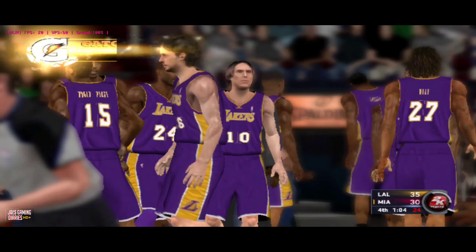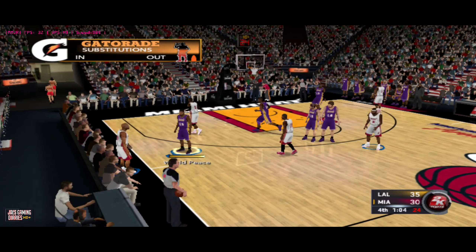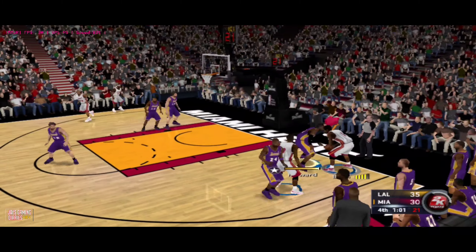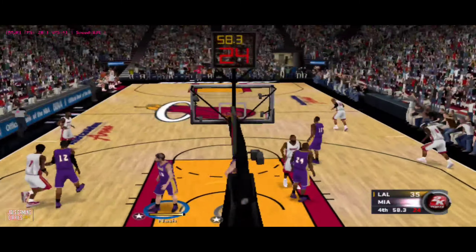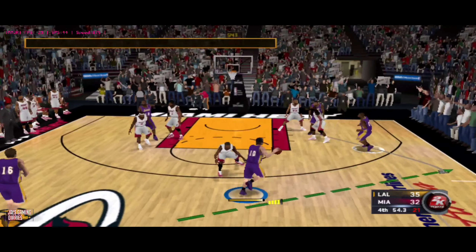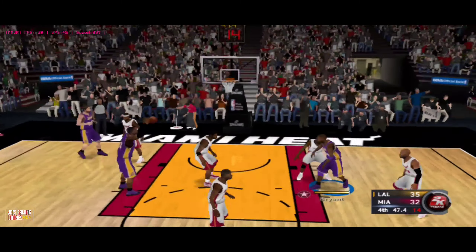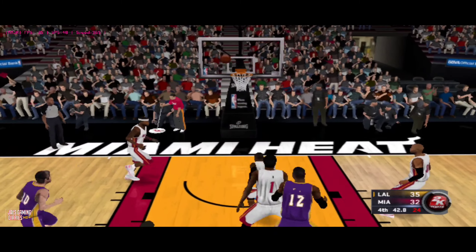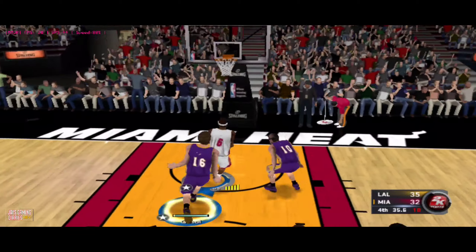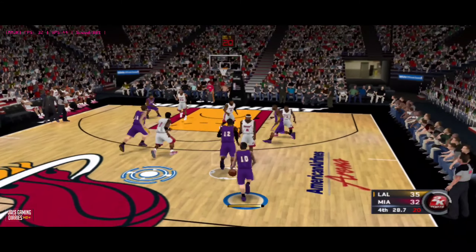Some changes for the Heat: Wash comes in for Udonis Haslem and it's Allen in for Shane Battier. The Lakers also changing: Pau Gasol checked in for Jamison and Nash in for Steve Blake. There's Chalmers — Wade kicks to Bosh, fades back, nothing but net. Bosh has got his first two points. Less than one minute left. Pass to Kobe — Wade is covering, Ryan passes to Howard. Unloads from nine — Wade with the rebound. He still wasn't able to convert. It's the Lakers ball, three-point lead.